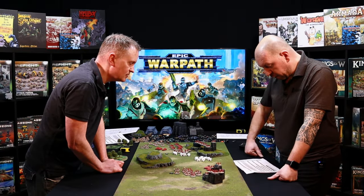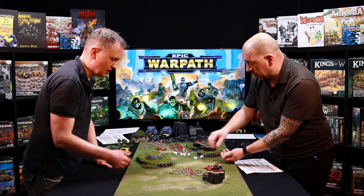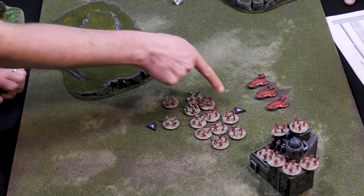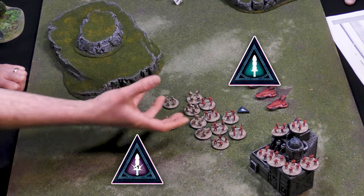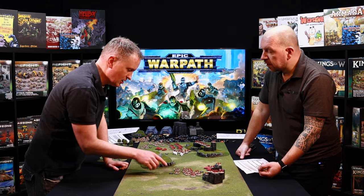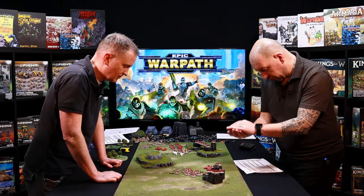Looking at your assault value on your profile — that's five-plus. So you'll be rolling 12 dice, two for each of the six bases, needing fives or more to hit. Either of us can spend a combat token to trigger the combat and both tokens get removed. I've got a minus-one token — maybe I was hindered getting to you — so when I'm rolling to hit, I'll apply that minus-one modifier.